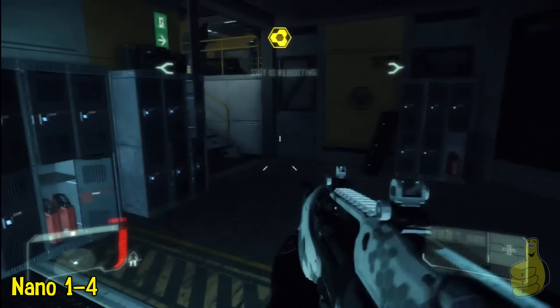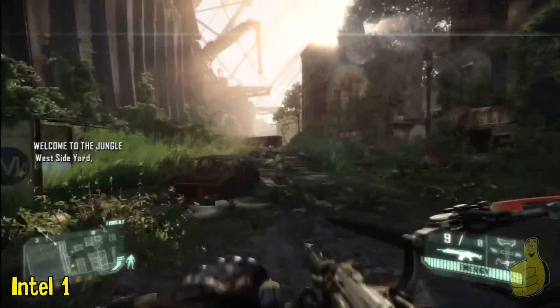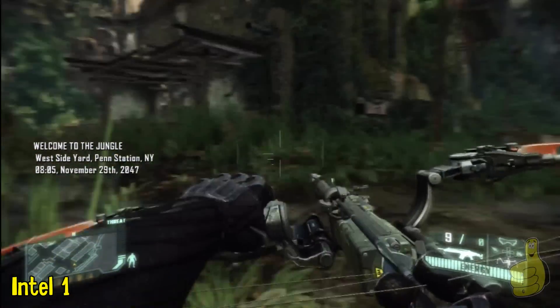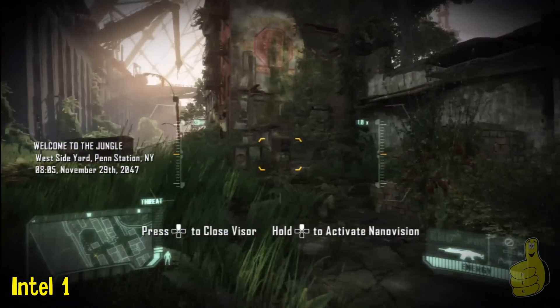We'll be tracking them individually. As always, you can look down below and use the fast-forward travel links to get to the individual items. If you've already got all the nano suits, go to the intel. If you've already got all the intel and you want the nano suits, you get the drift.